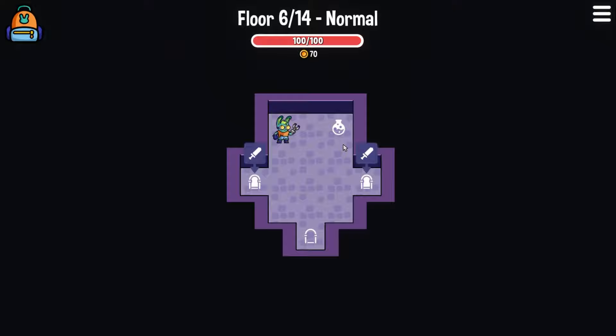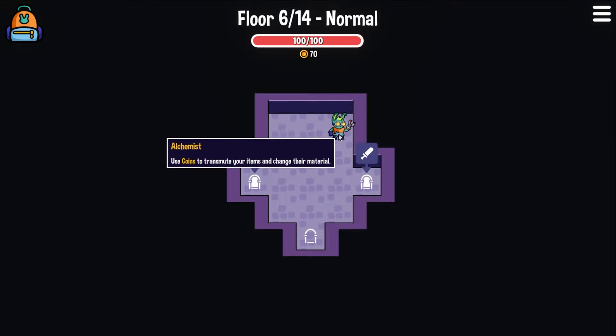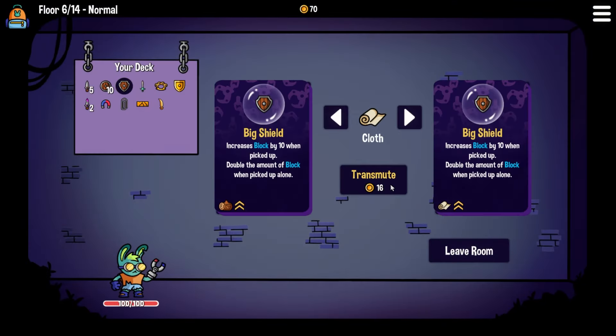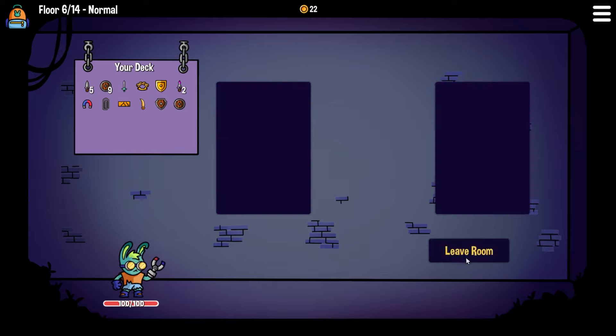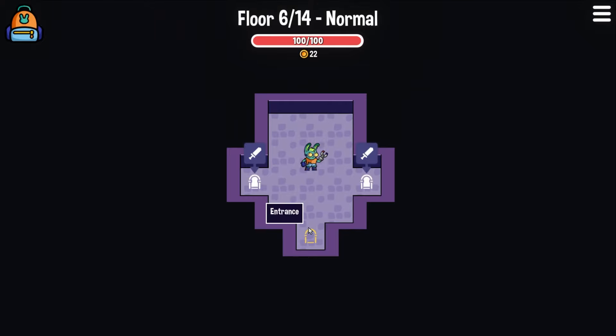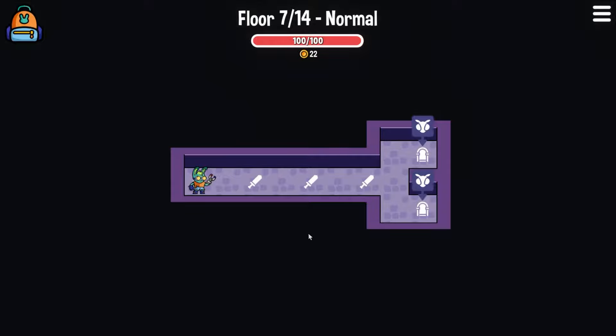We have to choose a direction. I think we could turn a shield into metal - yeah, I'm happy with that. We could do another one as well. Wait, did I just turn one of these into cloth? I'm so silly - transmute it into metal. My bad. Now we have a small one as metal and a big one as metal. Either way we're going to be fighting Mothilda or Mathaniel - let's head this way.